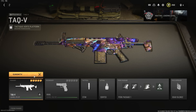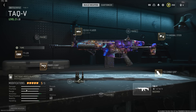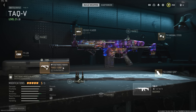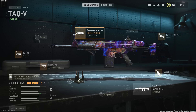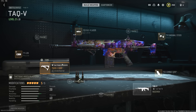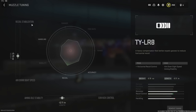On the number two spot we have the TAQ-V. This is the TAC-56 but better in every way. The TAC-56 is what I'd use if you want a little more recoil control, but the TAQ-V is in my opinion like the CR-56 AMAX with Stopping Power from Modern Warfare 2019 — it's a two to three shot consistently. It has a 20-round magazine so you have to be a little more careful with your shots, but it takes so little to kill that it shouldn't really matter. The class setup uses the FSS OLE-V Laser, the Cardinal Stock, the FSS Combat Grip, the Phase 3 Grip, and the TY-LR8 Muzzle.